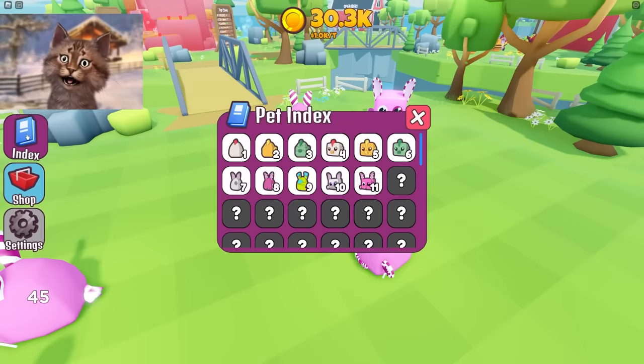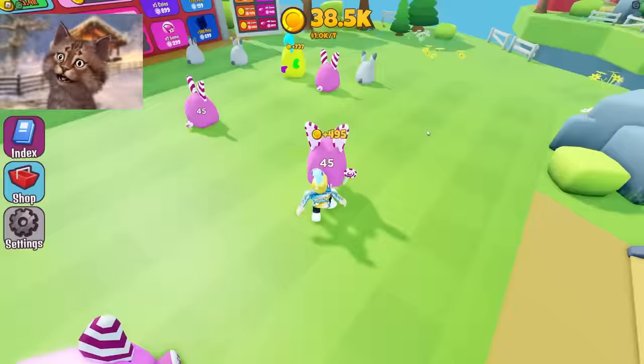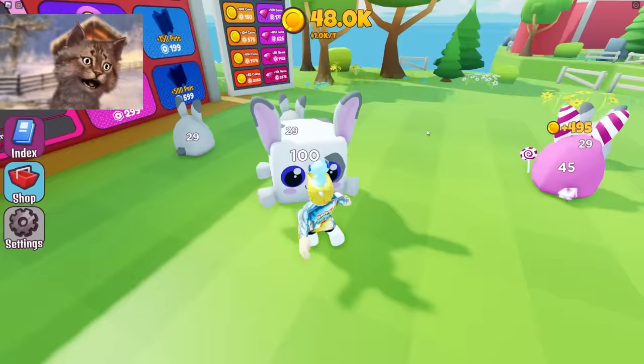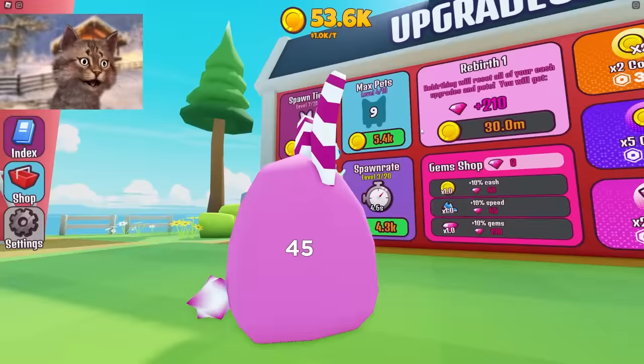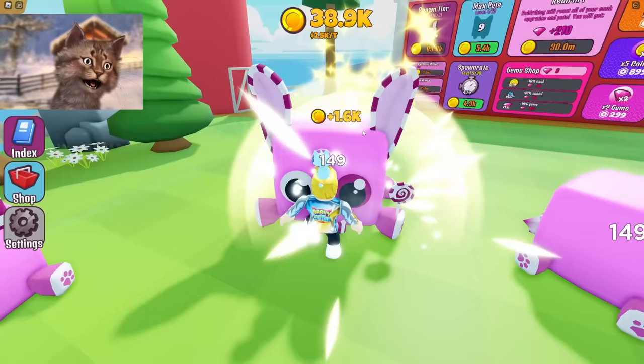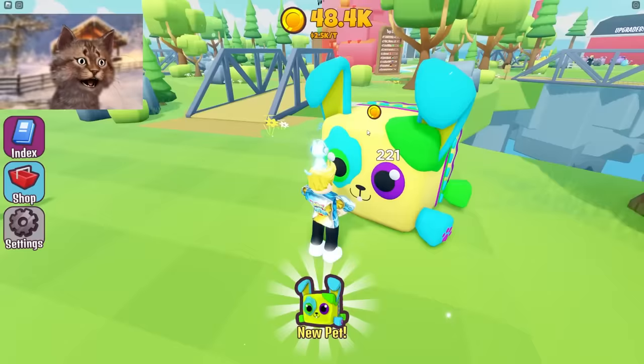Oh, there's an index. Look how far I am — I'm all the way here. We got to discover every single pet, that is our new goal, guys. I can just click this, click this, click this — so they evolve really fast. And then we can combine this with this. Oh, that looks like a dog. Wait, is this a dog? I thought this was a rabbit — this is a dog!